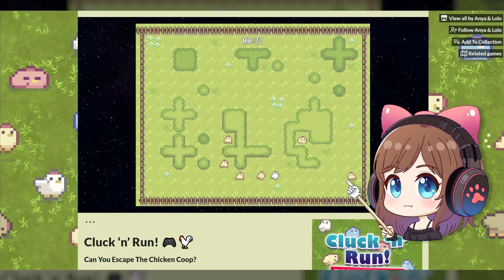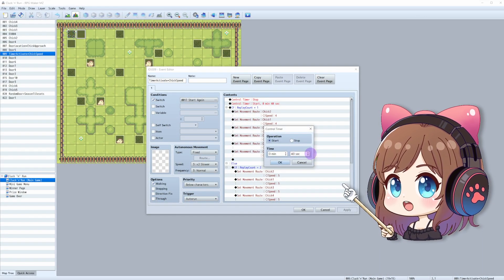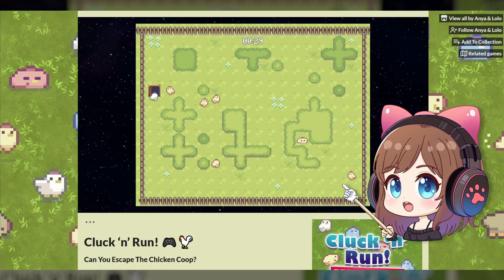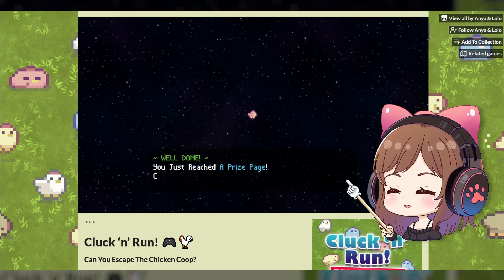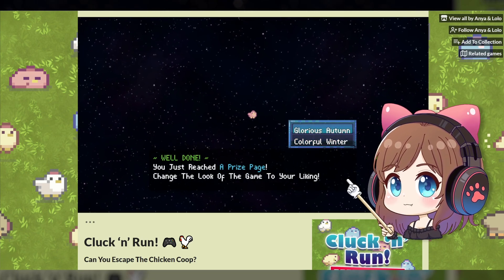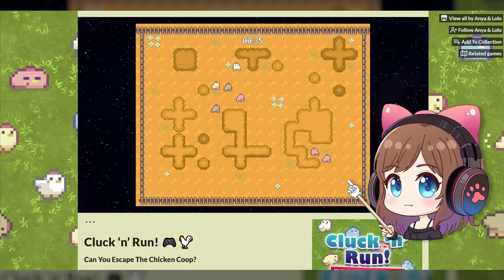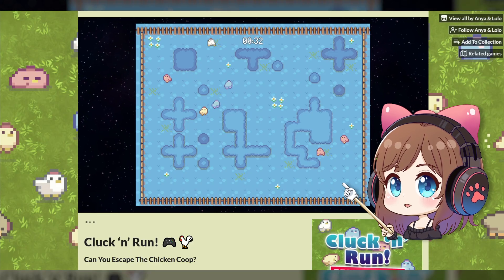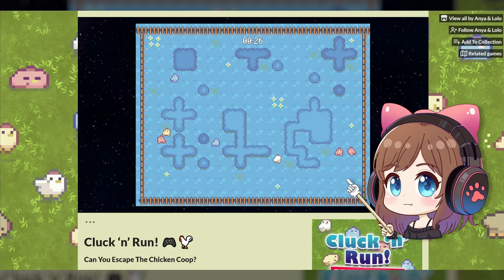By the final round, it gets pretty intense. I've added a timer here — you only have 40 seconds to reach the right spot, so no messing around. After beating all 3 rounds, you unlock a prize window where you can change the game's visual theme, basically changing seasons to winter or autumn, as well as the colors of the chickens. The autumn theme seems easier to play, while winter adds some difficulty since the scratch marks are a lot harder to see.